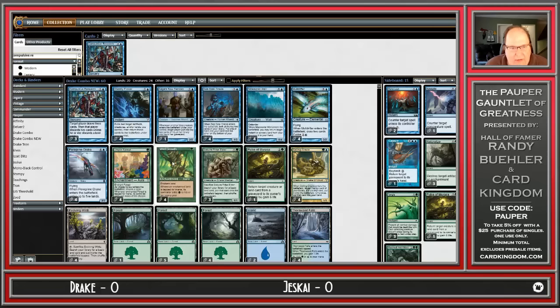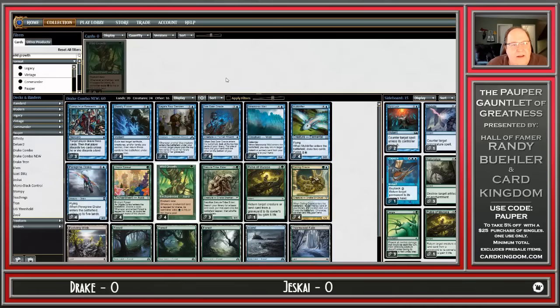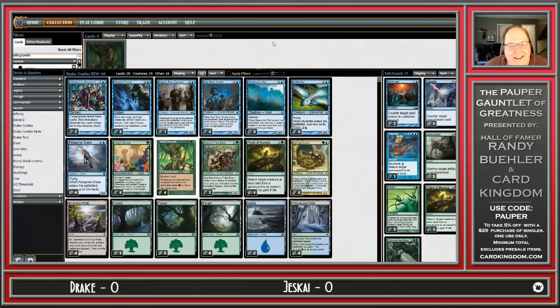The rest of the deck is basically mana ramp — Wild Growth and such. Unfortunately, Wild Growth is only in 7th Edition on Magic Online, which means we're stuck with the whiteboard art. Sorry guys, you're going to have to put up with these Whiteboard Wild Growths. Chat is calling it the 'self-tilting deck list.'